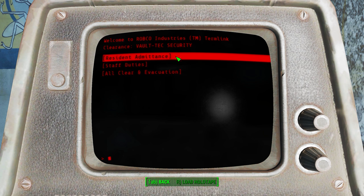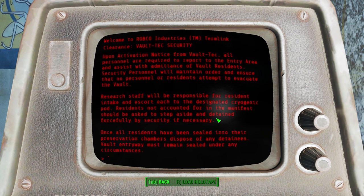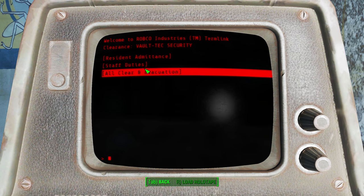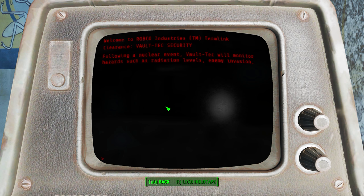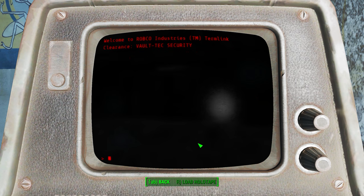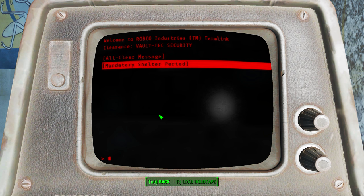Operations protocol manual — pause if you want to read this. Here's resident admittance, you just pause if you want to read it. Let's look at all clear and evacuation — that's kind of something interesting I wanted to read about. All clear message. The submenus are pretty deep in here. It kind of mentions instructions for the overseer on how to evacuate, but I don't know why they need to evacuate.